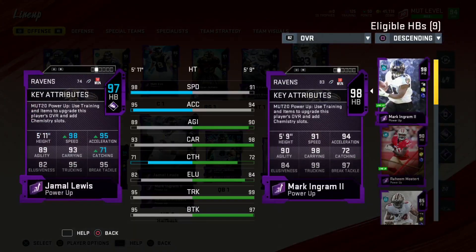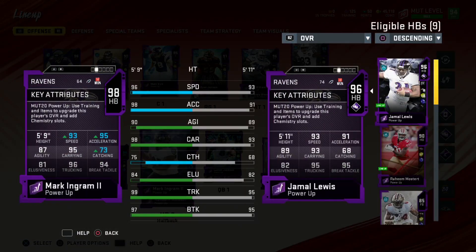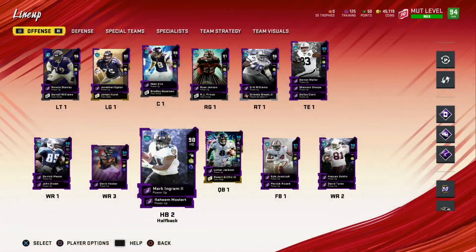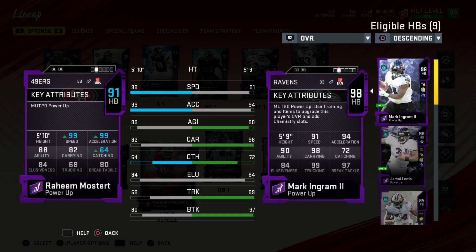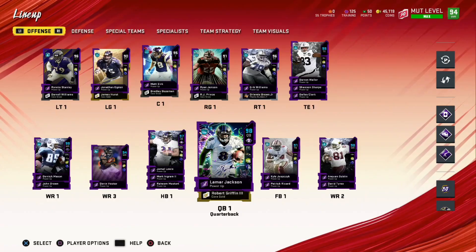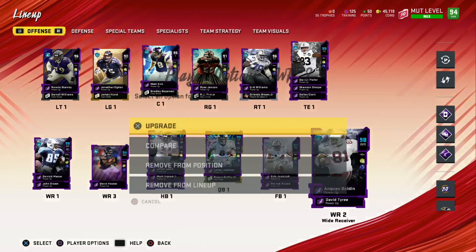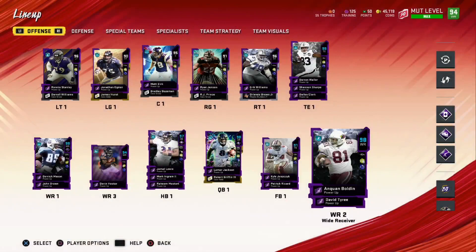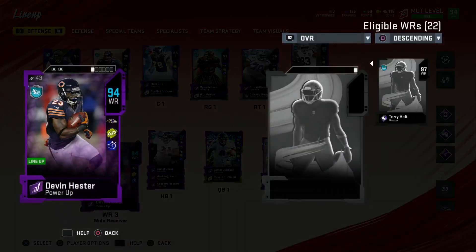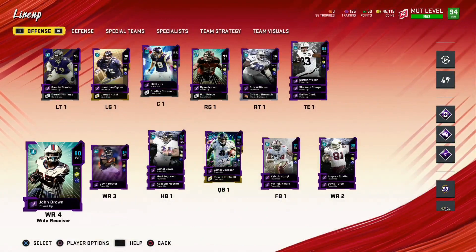So Jamal Lewis has 98 speed. We have Mark Ingram who actually has 96 speed — this is a glitch card at 96 speed. Then we have our quarterback with 99 speed. You'll see this is actually a pattern as we go more and more — Anquan Boldin has 98 speed, and Devin Hester has 99 speed.